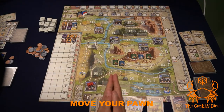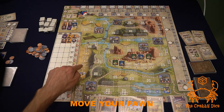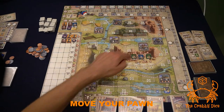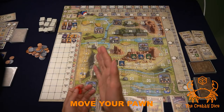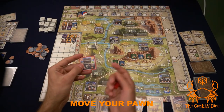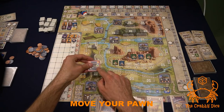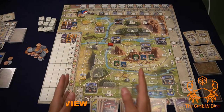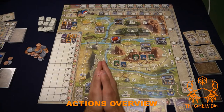Pay attention to the hand symbols. Each hazard also counts as a spot. If you move through a hand symbol and it belongs to a player, you pay that player coins. You don't pay yourself if you pass through your own building, but if it's another player's tile you pay them.